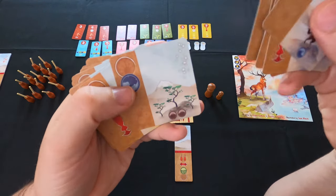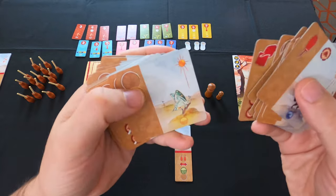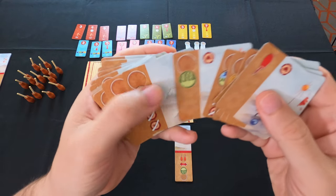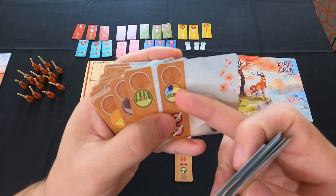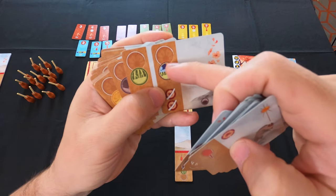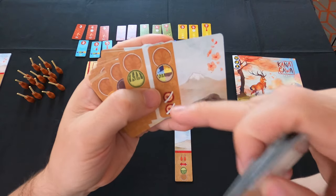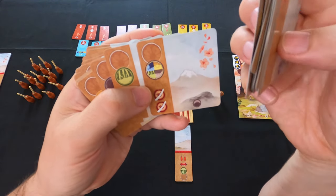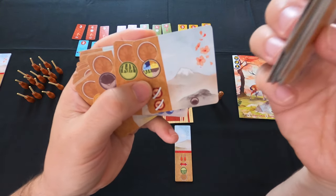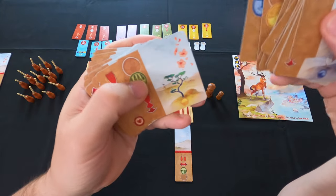My only complaint with these cards is they're so, so small — I do not like that I can't shuffle them properly. These little tokens here are basically wild cards. If I add this to my studio I can paint any landscape I want with this one card, but you get minus two points at the end of the game. So for this great power there is a cost, and I like that because it makes the game a little more balanced.